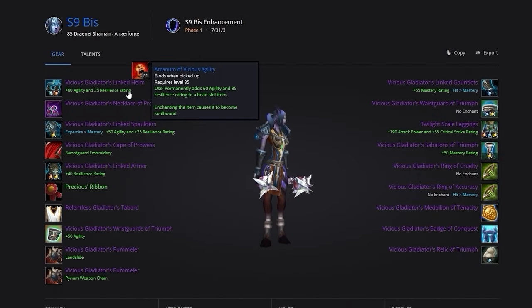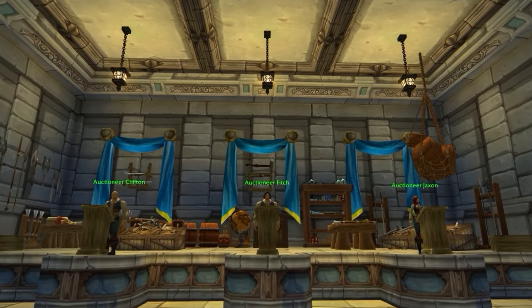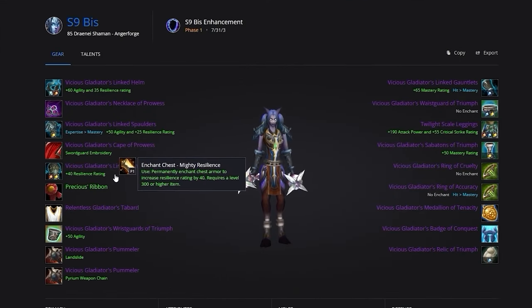With your gear sorted, let's get everything gemmed and enchanted. Your best enchants are not going to change as the expansion progresses. Your Helmet Enchant, Arcanum of Vicious Agility, comes from PvP, so it's going to be relatively easy to obtain. Your second enchant is Greater Inscription of Vicious Agility for your shoulders, which also comes from PvP. Then head to the Auction House for the rest of your enchants. For the chest, you can either do Peerless Stats or Mighty Resilience — Mighty Resilience helps increase survivability, but in comps where you might not be the target, the extra damage from Peerless Stats is going to be beneficial.